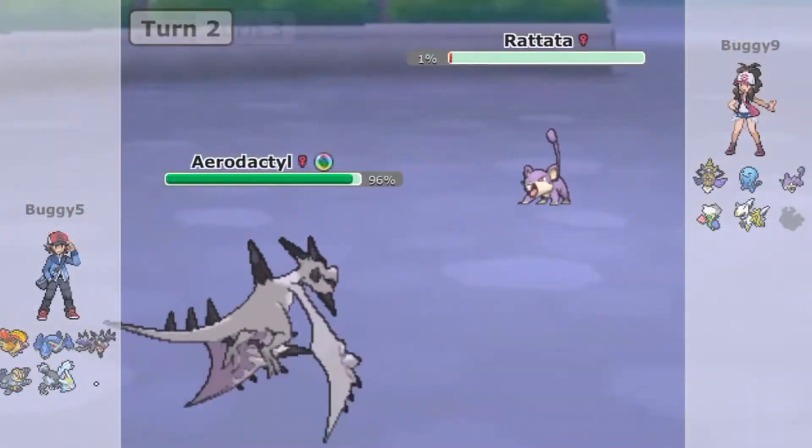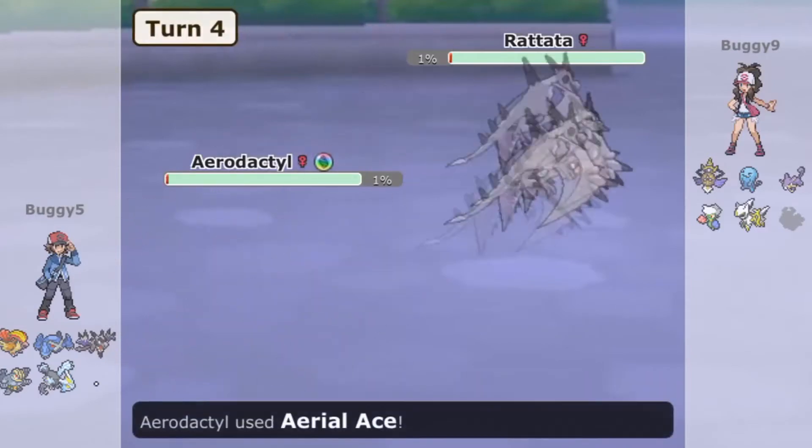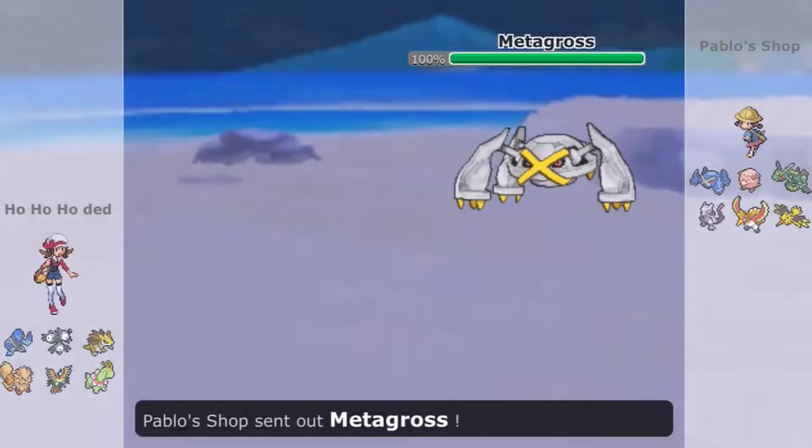Strategies are crucial to creating teams. Without one, your team can easily go down to simple moves and Pokemon. The first thing you should do is to use the Pokemon that you like, or a Pokemon that you have a strategy for already. This way, you have a foundation to work on.